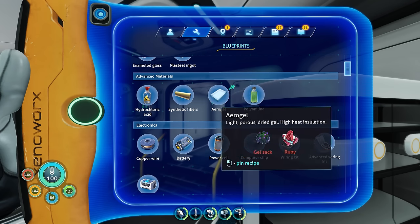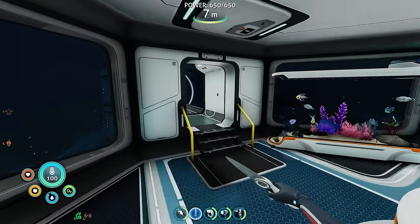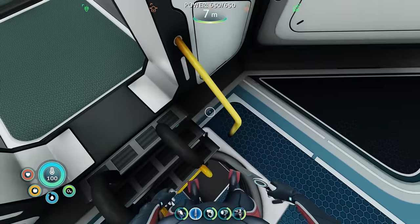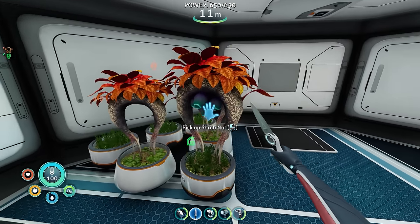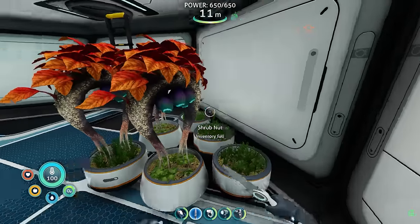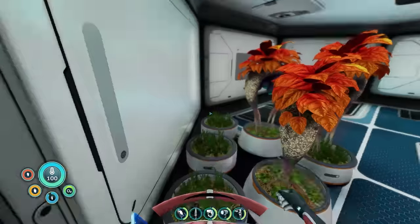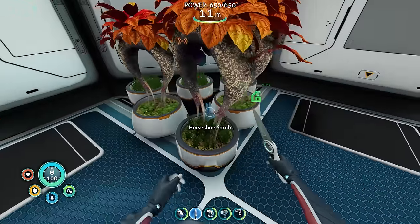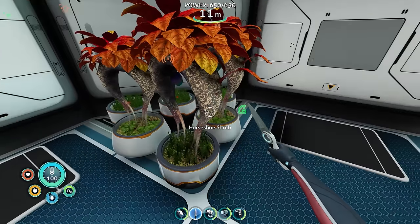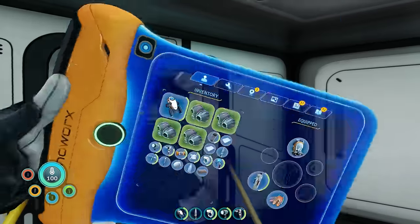We already have aerogel, polyaniline, and we need young cotton and anemone — those sound like things we could grow here. Let's check on the shrub nuts — oh, they're growing! Grab all the shrub nuts. Look at all these big shrub nuts! Plant them down and they're going to provide a tasty little treat for us in the future.